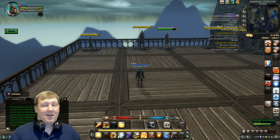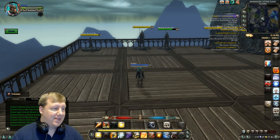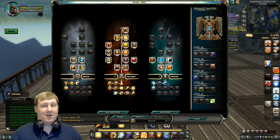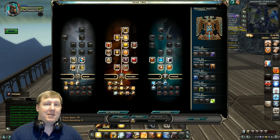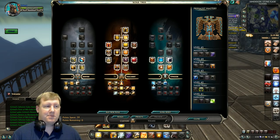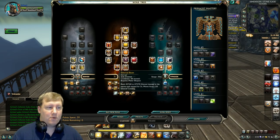Let's go ahead and pull up the build. If you'd like to see it on a separate web page without having to pause or squint at your screen, I'll have a link in the description below. As you can see, we went 31 points into Vulcanist — this is basically going to give us our really hard-hitting ability, Ethereal Beam.